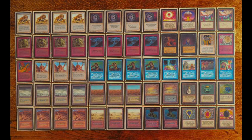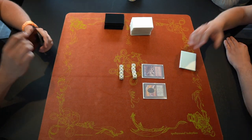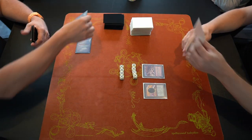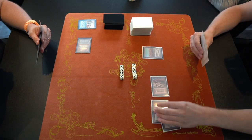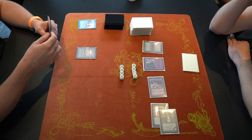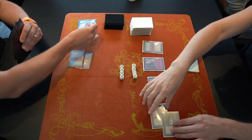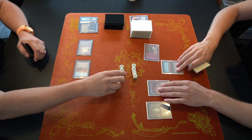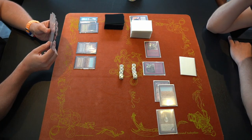Game one — here we go. D starts off well with a Mox Jet and a Plateau, then passes to Anna, who immediately casts Ancestral Recall to draw three cards. D then plays a Setch Troll, which is a 3/3 thanks to the Scrubland providing a swamp. Anna plays a Disenchant on the Mox Jet and has to discard a Bayou after drawing too many cards from the Ancestral Recall.